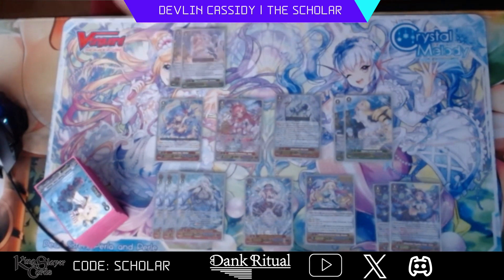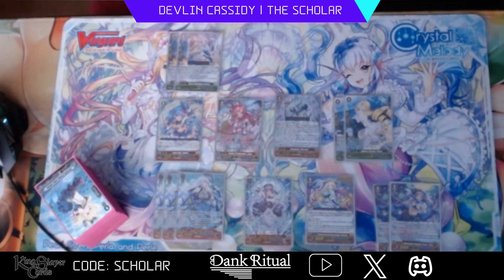Here we have the G-guard that came out with Helltrata in the Premium Collection. She's really good — counter blast one, if it's a grade two or less that you pick up it has to be a normal unit and she gains 15k shield, so she could just be a 30k shield. Or if it's a grade three or greater, your vanguard gains 5k for the turn — so it's either a little half trigger or a 30k shield. Either way it's nice.